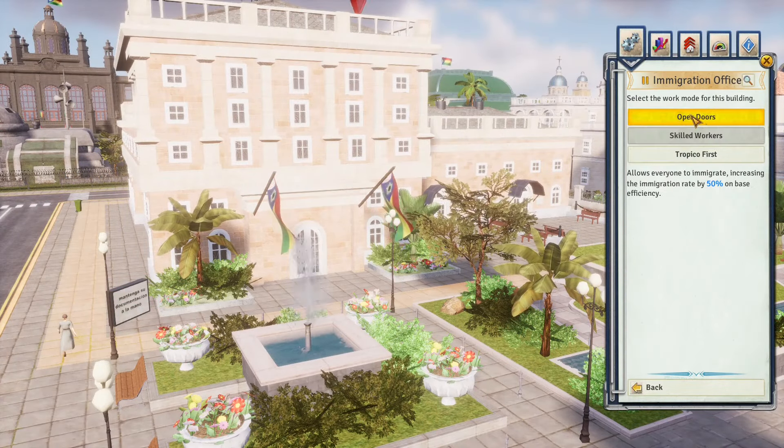The office can become a whole industry once you start generating a lot of college-educated tropicans. Both banks and offices make less money the more you have on the same work mode, but offices have more unique work modes. 'Corporate business' generates money based on employed tropicans; 'consumer business' based on families in residential buildings; 'official business' based on workers in government and finance buildings; and 'solid' and 'progressive business' modes (unlocked through research) generate money based on how many tropicans are members of the intellectual and conservative factions respectively.